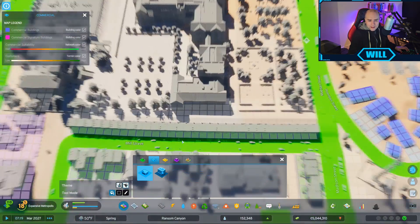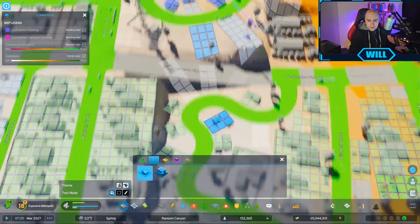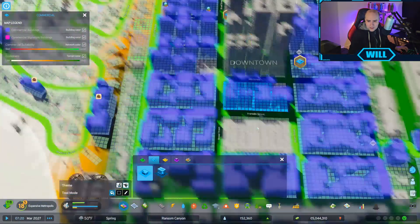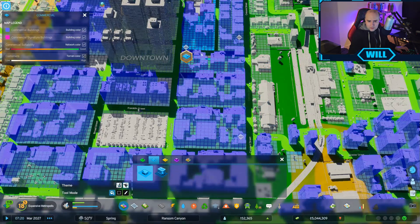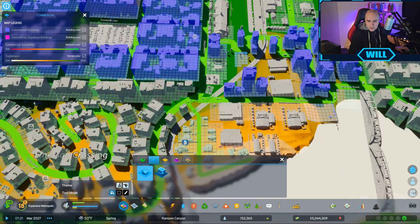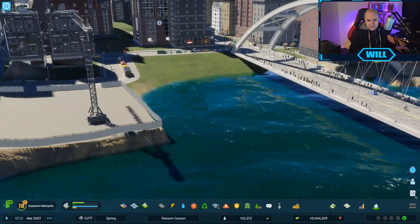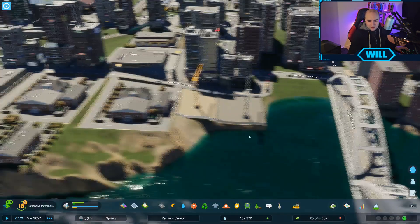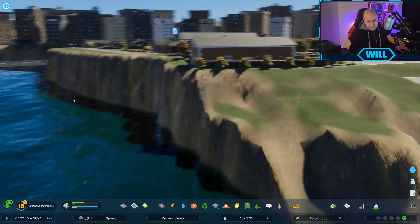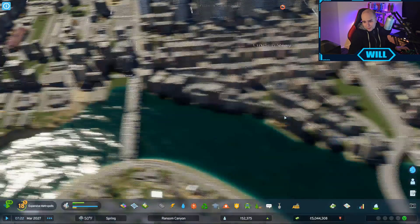Let's see what else we can get in here. That completely glitched out on me there, but never mind. So we'll put some more commercial in there. This is actually a road - it's a road that lets me put residential and stuff down next to it, with the zoning. See, that's what I mean about building in the river - it raises the land and now this looks horrendous. This is the zoning tool, people - not good, not good at all.